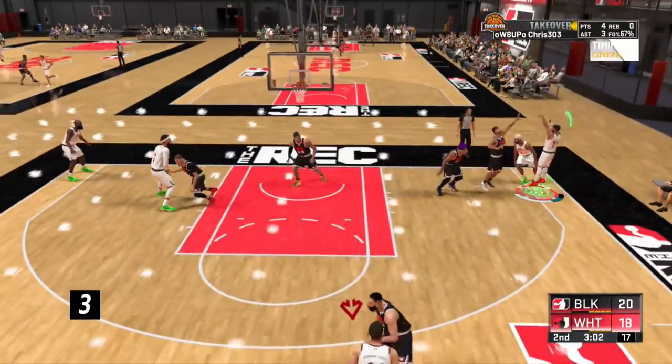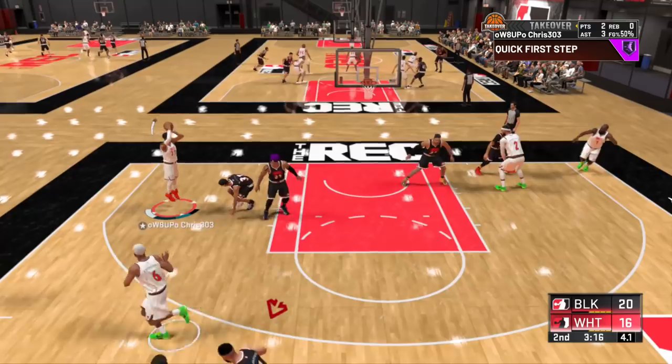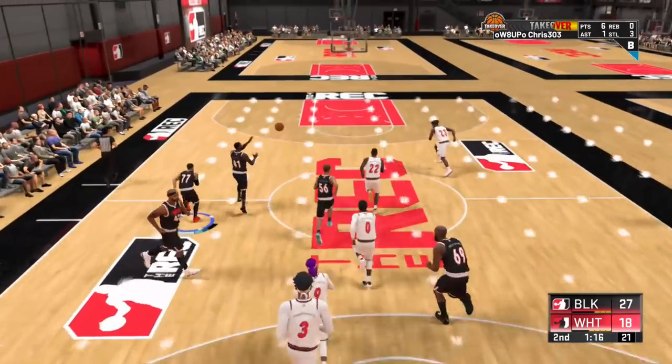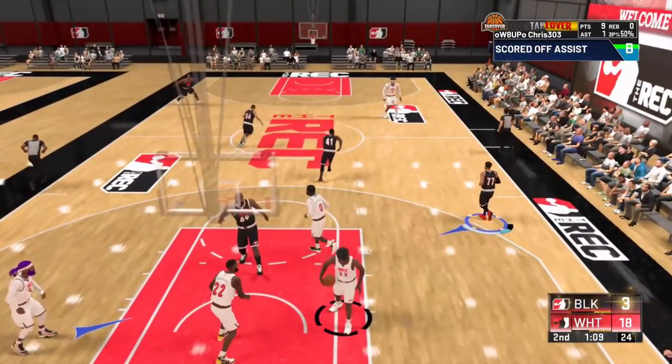At three is Hot Zone Hunter. This is a good one because if you're able to establish hot zones on the court, this badge is always on and it makes it harder for you to miss if you're in one of your spots, while also increasing your make percentage from 15% to 20% from no badge to Hall of Fame level, depending on your three-point rating.